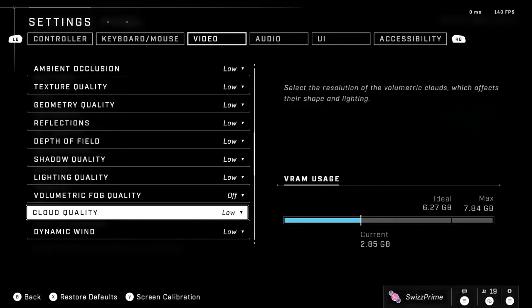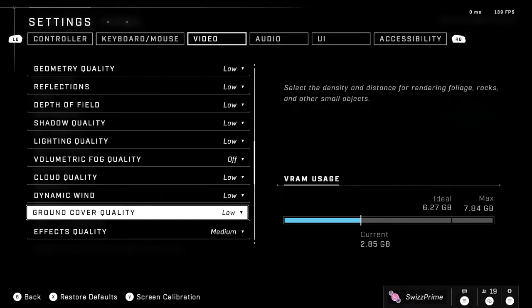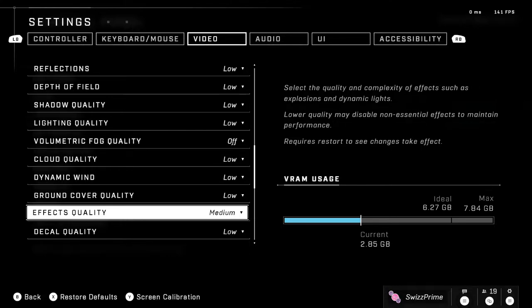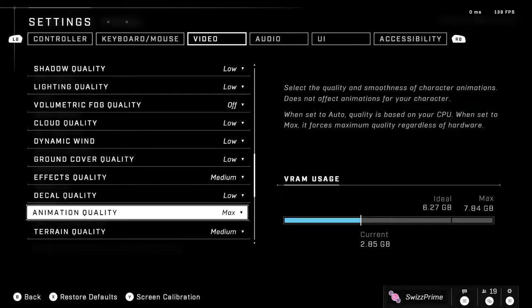Shadow quality low, lighting quality low, volumetric fog quality off, cloud quality low, dynamic wind low, ground cover quality low. Effects quality: set this to medium. On low, you won't actually see the lightning or electric strings on the dynamo grenade. On medium you will see them, and that's really important on maps like Behemoth or Aquarius where you need to see the dynamo grenade.